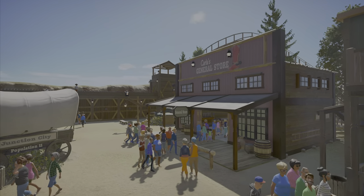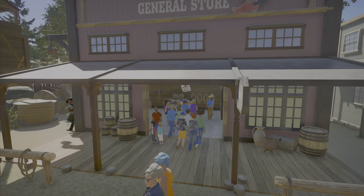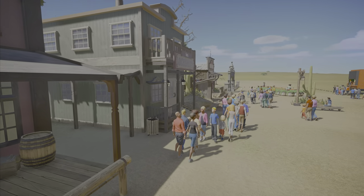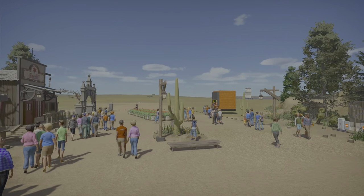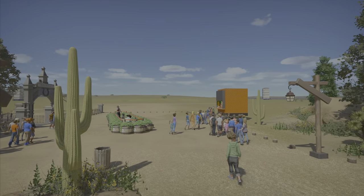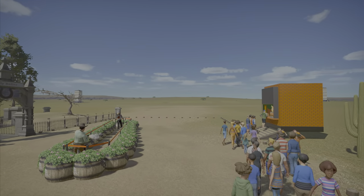Basically just think of it as a western town that's going to have rides in it. The difference from any other western park you've seen is it's actually going to have four different lands, and those lands are only connected by the train. I'm trying to make it kind of realistic western where you can't get to another area without the train.